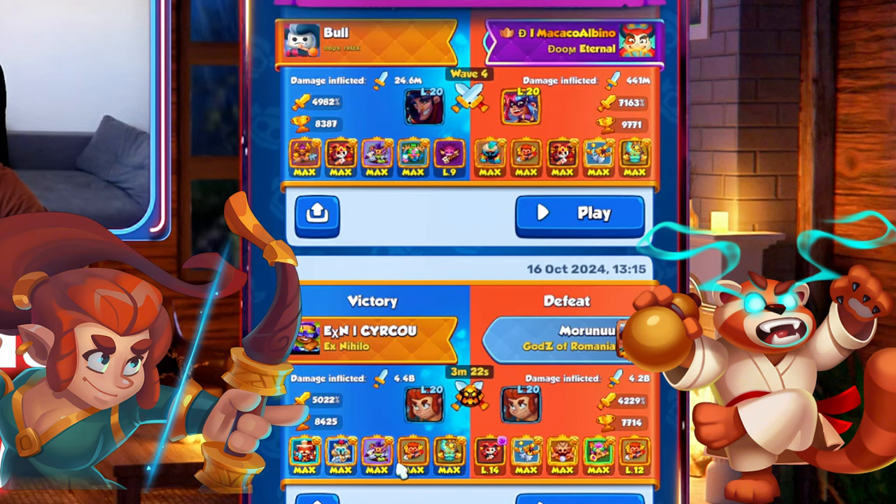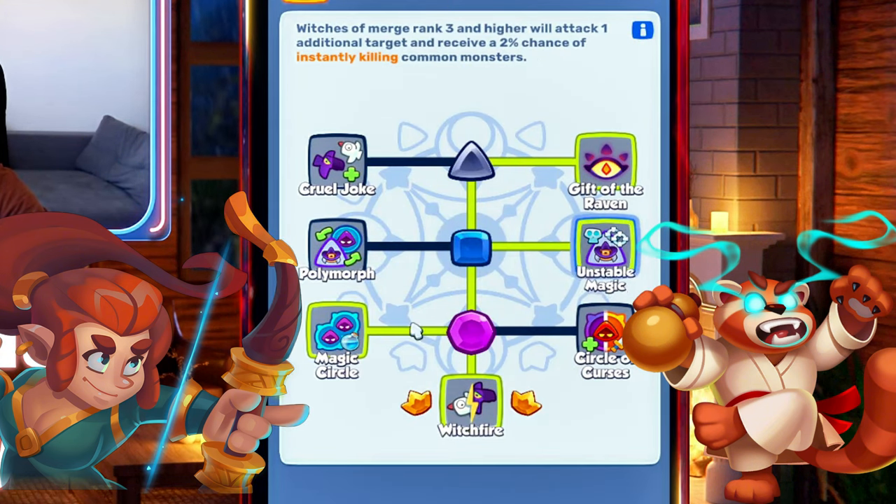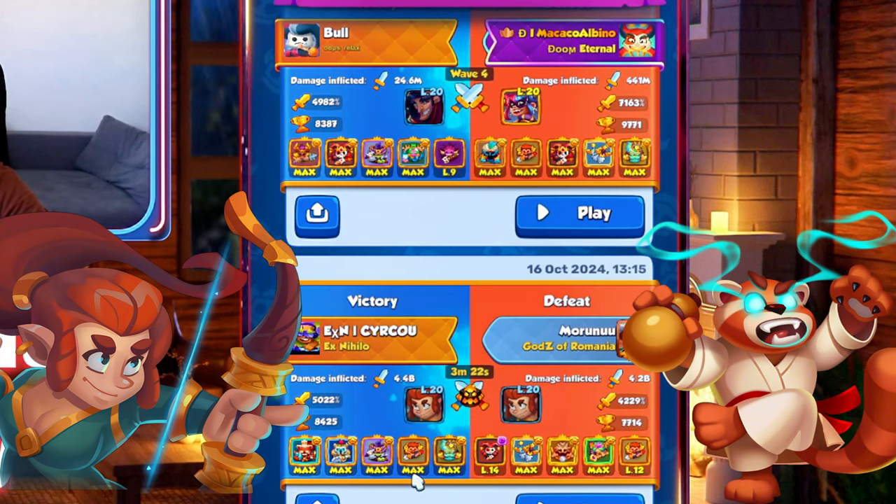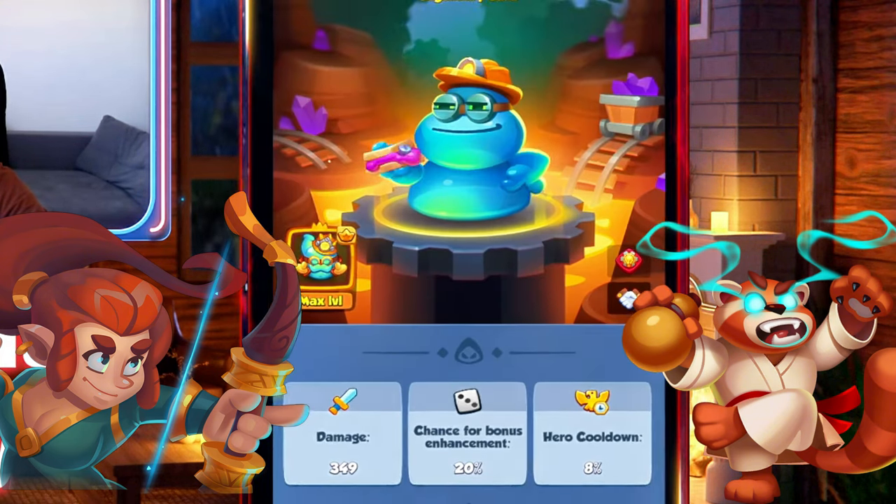For the Witch, he's playing Magic Circle — just like in the previous video, I mentioned it's really good right now. It gives you 100 mana if you do any action on the Magic Circle tile. Plus, if the tile gets stuck on a tier 7 unit, it resets every wave, so you don't have to worry about it being completely useless.